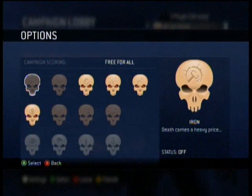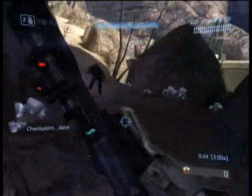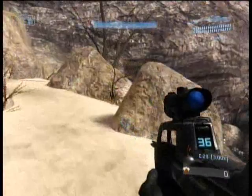Welcome back to the Halo 3 Metascore Achievement Walkthrough for NextGenWalkthroughs.com. This is Jon Snow here, and we are on the 6th mission, The Ark. The achievement linked to this mission is the Demon Achievement, and this is the first of two missions that require 50,000 points to get.